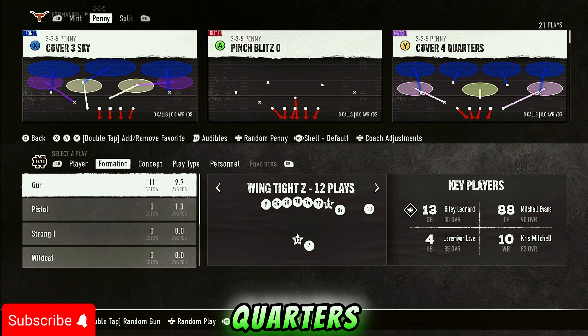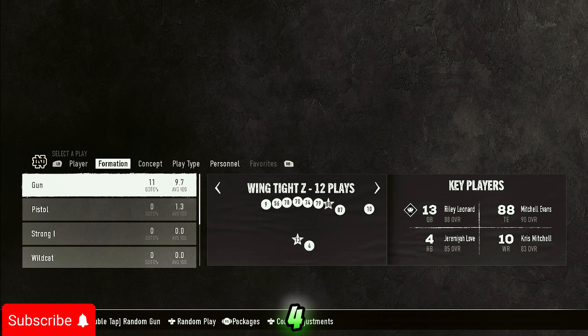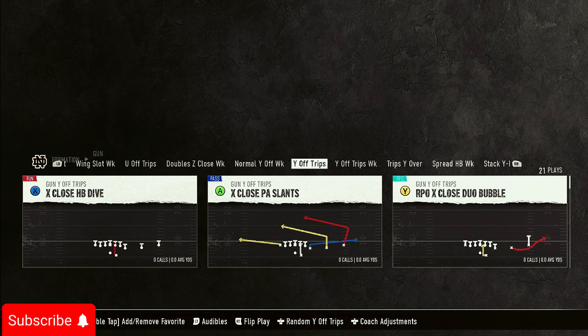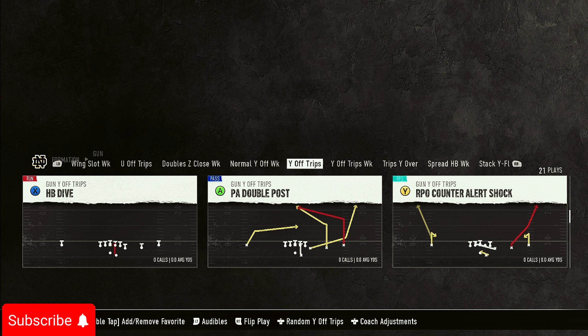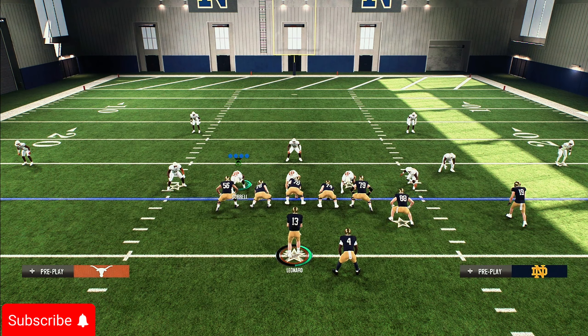Come out and play Cover Four Quarters. For the cover shell, I use different ones for different formations: if I'm going against five-wide I go to Cover Two shell; otherwise I go to Cover Four shell and play Cover Four Quarters. If they come out in trips — the most popular formation right now — here's how you handle it.